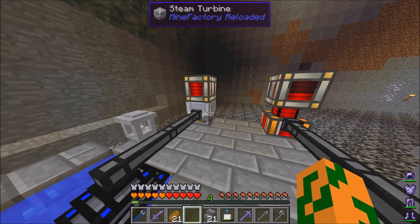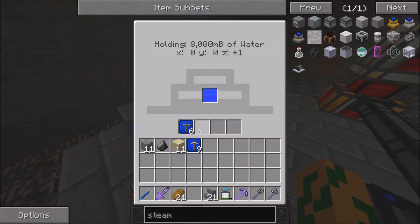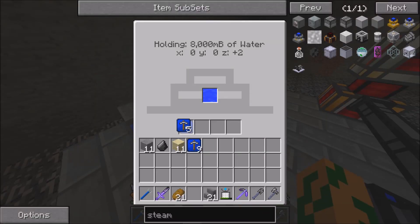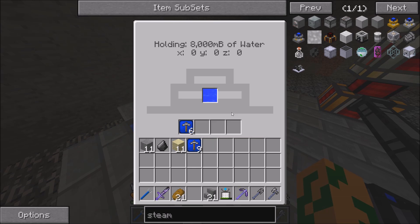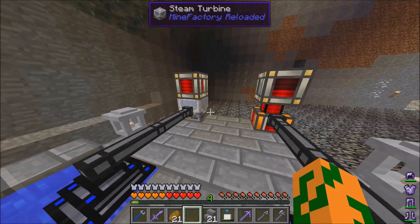This does use a lot of water though, so you need to have an Extra Utilities node. You don't need that many in there, but you need some mining upgrades. And all you do is pump water into it and you get energy out.